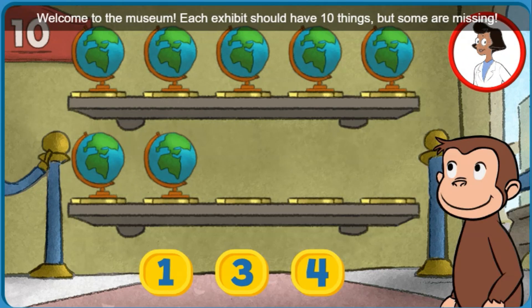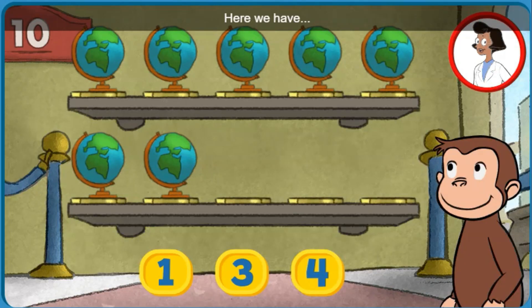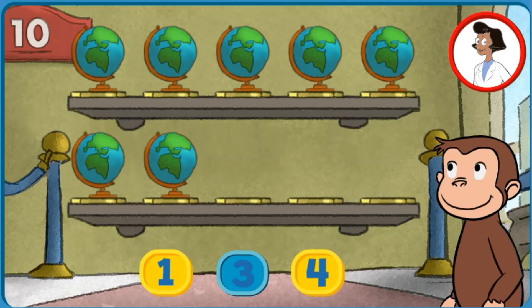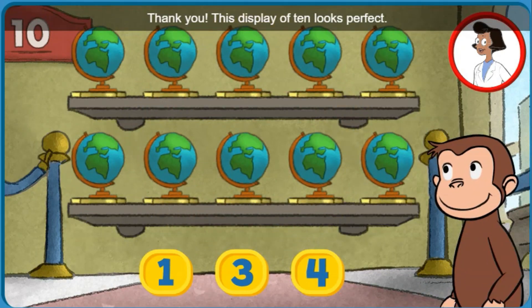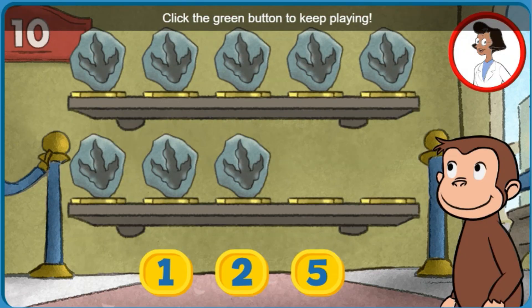Welcome to the museum! Each exhibit should have ten things, but some are missing. Click the number below to tell George how many more things are needed so that ten are on display. Here we have seven things. How many more do we need so that we have ten altogether? Three. Thank you! This display of ten looks perfect! Fantastic! Click the green button to keep playing.